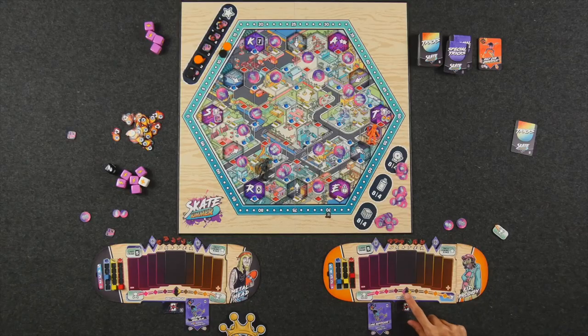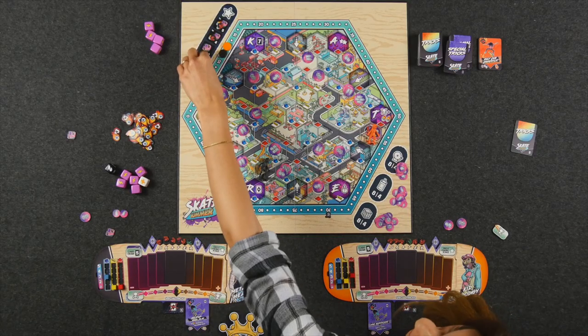Once all players have finished their move phase, we go to end of round procedures: draw back up to five cards, or seven if you've upgraded that gear; reset your balance token; retrieve your landing marker from the landing track; and pass the pro skater crown to your left — this rotates every round. Once somebody hits the target number of points at the end of a round, which is 70 points in the standard game, you go into end game scoring. Players score an additional 10 points for reaching all six SKATER locations, and each player with a majority in each of the three gold token types gets eight points for first and four points for second. Whoever has the most points wins.